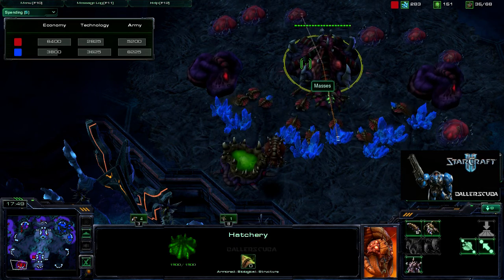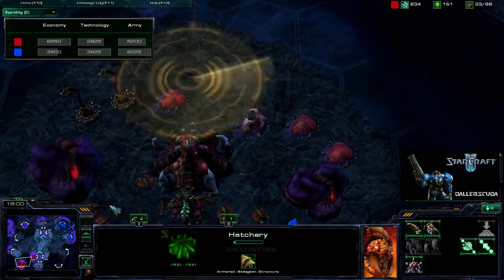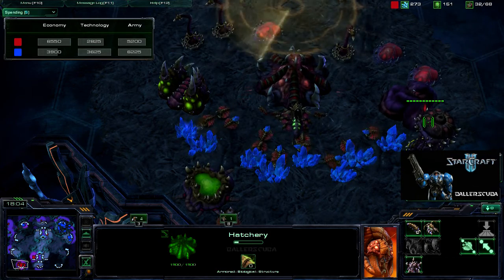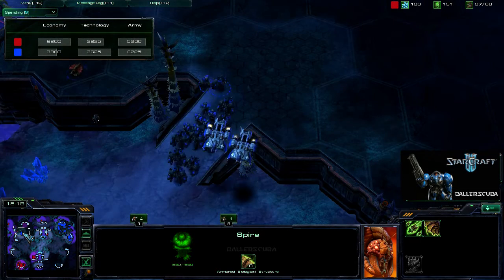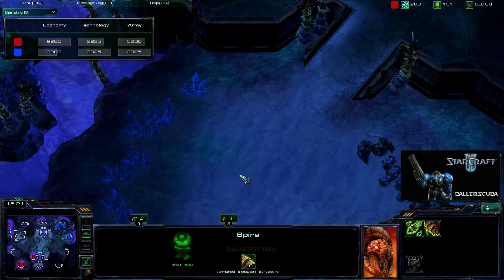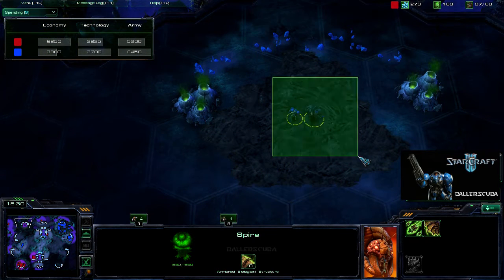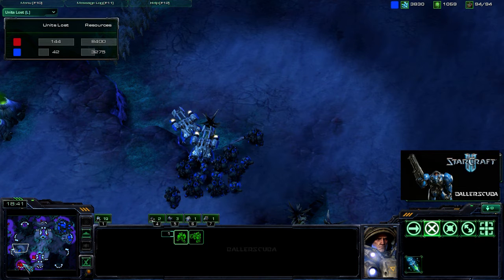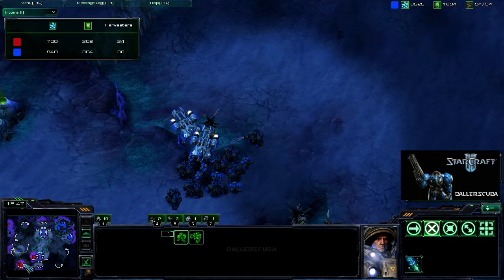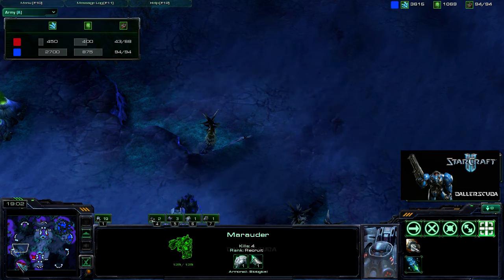Does a spire require a lair? I drop a scan and see all those spine crawlers along with the expansions. I don't think I see the spire. But that is enough for me to move out because I see there aren't any units there. I take out that last drone — I don't want it making a new base. I keep a couple units at the expansion just to make sure. I already have a huge lead in units lost, income, spending, and army. This game is mine for the taking.